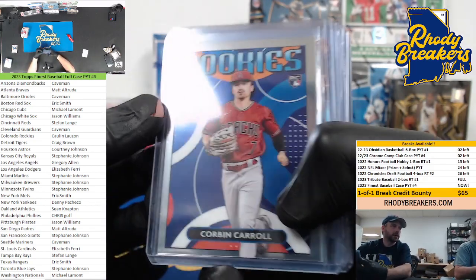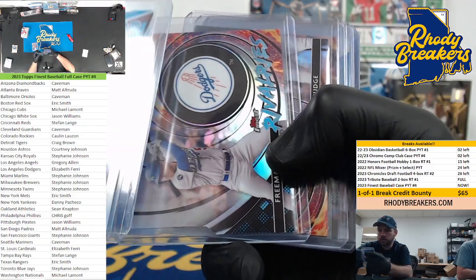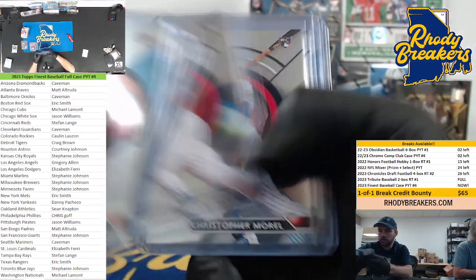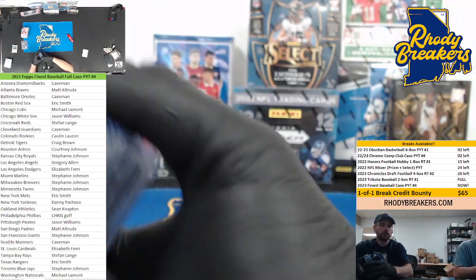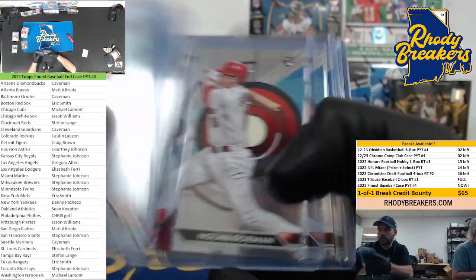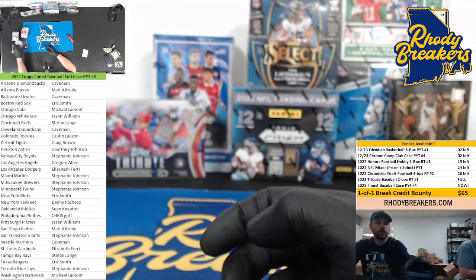All right crew, here you go — it's a recap of 2023 Finest full case PYT number four. Shohei headliners. Rivalries — this is a nice black gold on the Pete. Some of your bigger rookies base — Yoshidas — didn't have any Yoshida parallels this time, but we've seen them in black gold, lava, a few different things. A lot of good numbering in this last box: 125, 99, 50, 75. More rookies refractor — Young, Kolos, Green, Harris, and more. Some of your bigger name refractors.